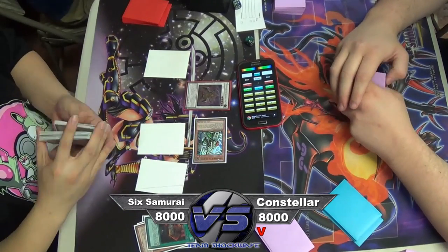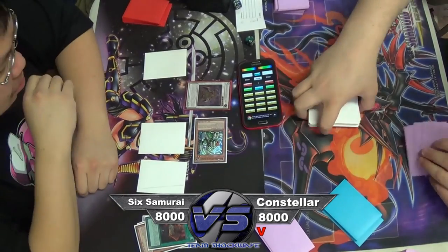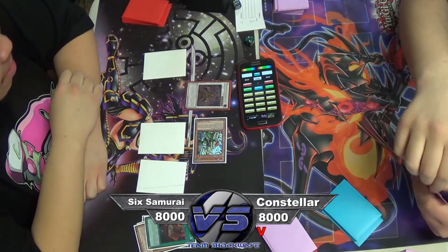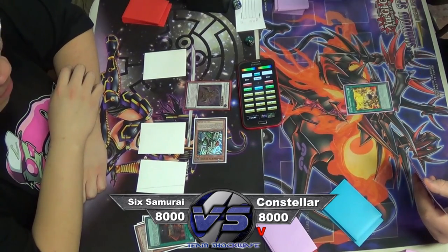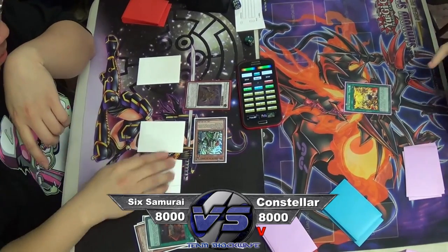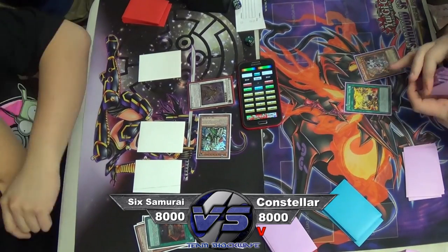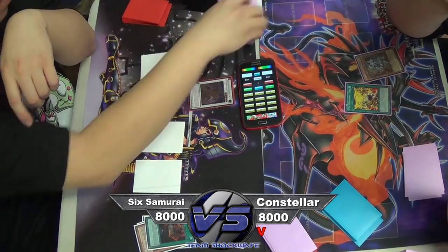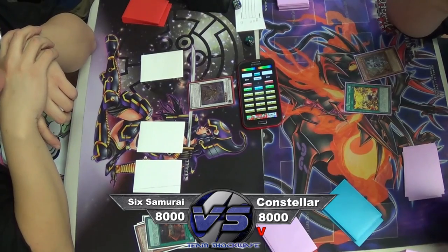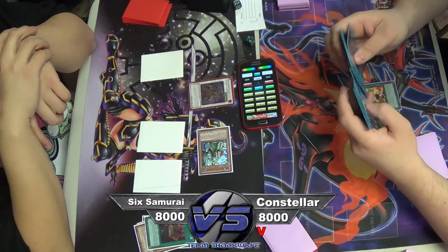As I mentioned, ROTA is at 2 now, so it really does help the deck get their ideal hand faster — get out Shien as fast as possible, have a couple of backrow with monsters for extra protection, and start doing your field control. But in this current format, I see that this deck will still have problems keeping field control, because there are a lot of cards now that help get rid of or get around problematic cards like Shien. What you're seeing now is the perfect example of that.